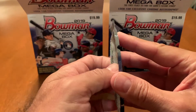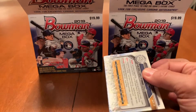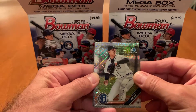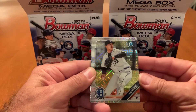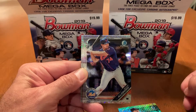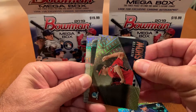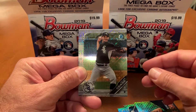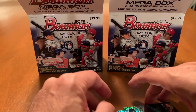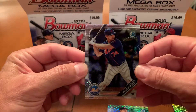How about some last-pack Mojo for the Mojo Packs? Here it is — the final pack of 2019 Bowman Mega Boxes. We got Franklin Perez. Hey, there we go — nice! Pete Alonzo Mojo Refractor! Sweet, really like adding that one. We got a Forrest Whitley, Dylan Cease, and Adrian Morejon. So no third auto, but I did pick up my PC Pete Alonzo Mojo Refractor — potential rookie of the year.